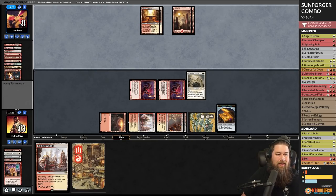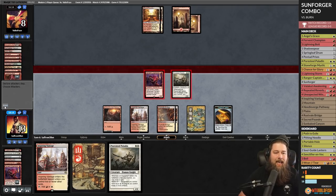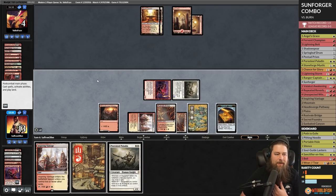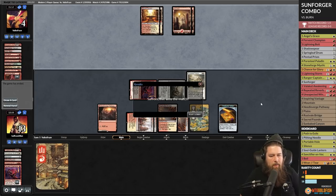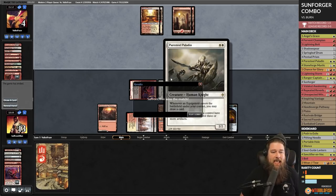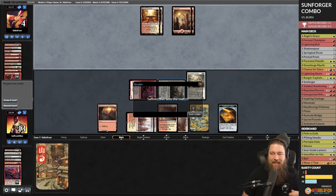Opponent untaps with no cards in hand — they need something good. We go to combat, attack. Opponent draws a bolt and kills a Fervent Champion. We attack — not as spectacular as the combo but it's nice to know this deck can still piece together a win. Pure Steel, Inspiring Vantage — opponent better draw something good. We got the combo in game one, the janky knight beatdown in game two.